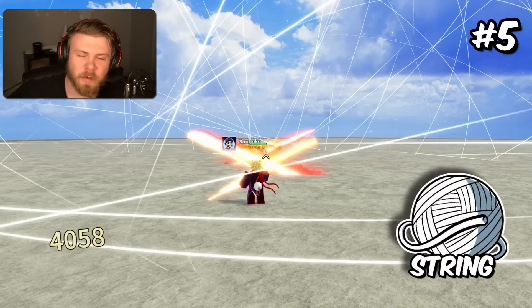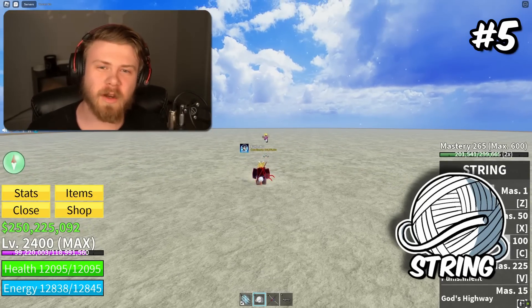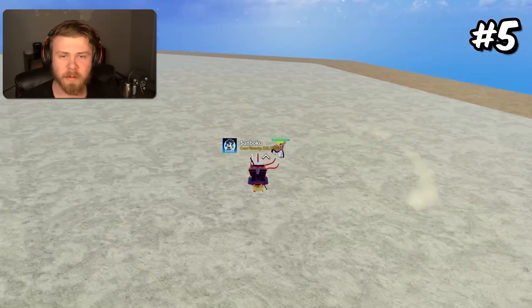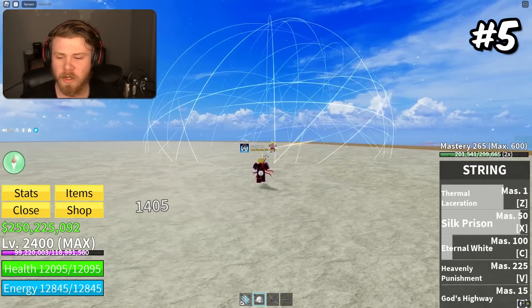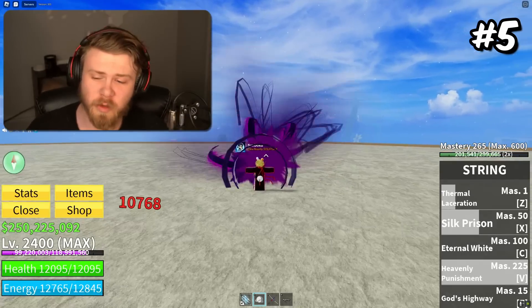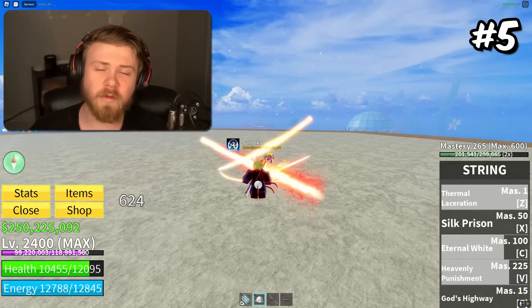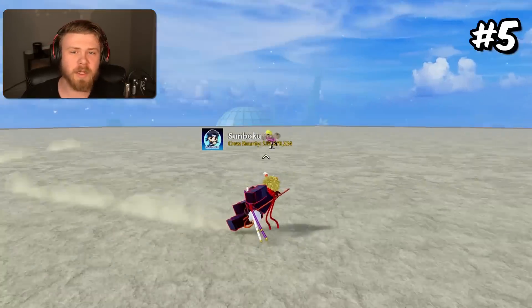Coming to 5th place is going to be the String Fruit. The String Fruit is widely regarded as being one of the best PvP fruits due to pretty good stuns and extremely high comboable damage. If you hold down the String moves, they do absurd amounts of damage — the first move could do like 7,000 damage to someone, and holding down the other moves does even more. String is just a very high damage fruit. The only issue is that you have to hold down the moves to get the highest damage, but for a highest damage tier list, that's pretty irrelevant.